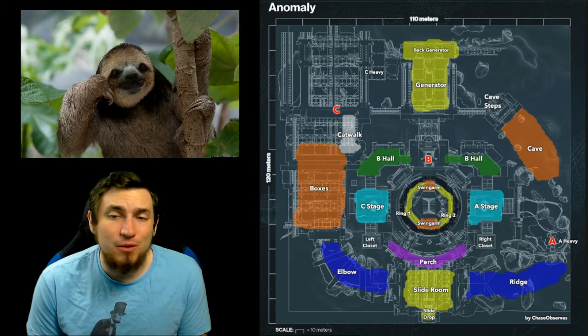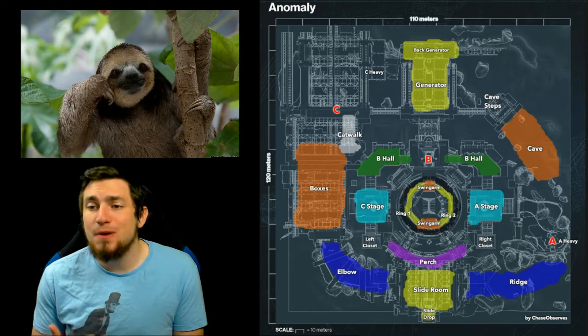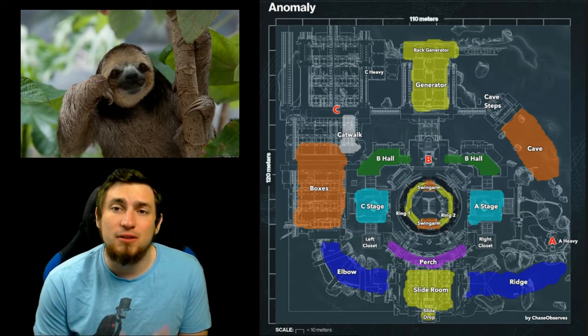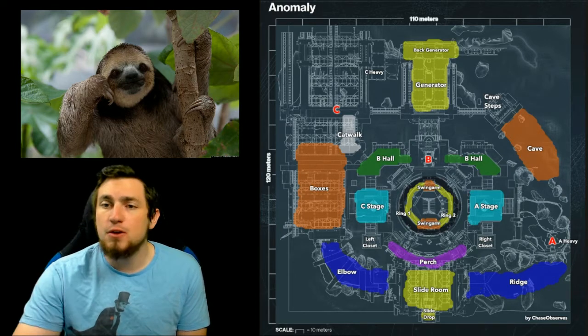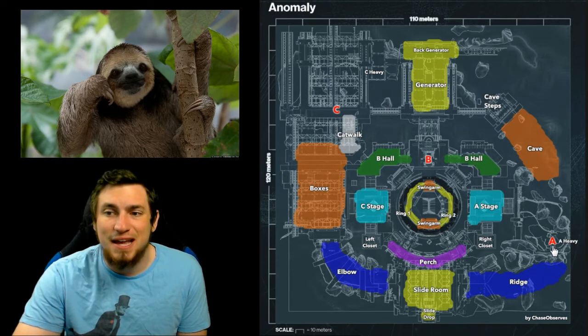Now regarding Anomaly, from my experience, A spawn or Alpha has a very significant advantage on this map. The reason is that Alpha spawn can dictate the pace of this map a lot better than Bravo spawn. For those who don't know, Bravo spawn is at C cap, while Alpha spawn is at Alpha cap.